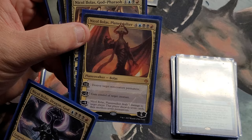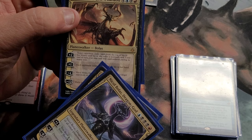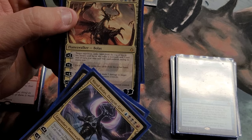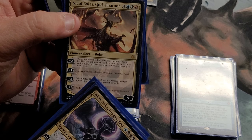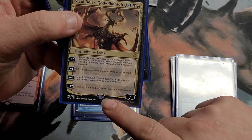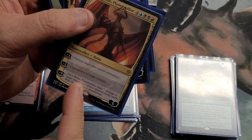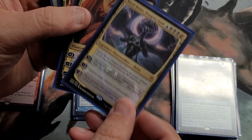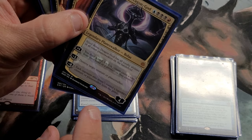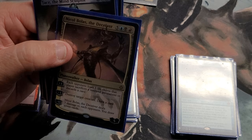Here's Nicol Bolas, God-Pharaoh — another high-casting Bolas. His plus two has a target opponent exile cards from the top of their library until they hit a non-land card, and until your next turn you may cast that card without paying its mana cost. I've hit people where they had ten lands in a row before hitting a non-land — that's the dream. His minus four exiles each non-land permanent opponents control — I've actually gotten that ultimate off against my kids when they weren't paying attention. And his minus three deals seven damage.